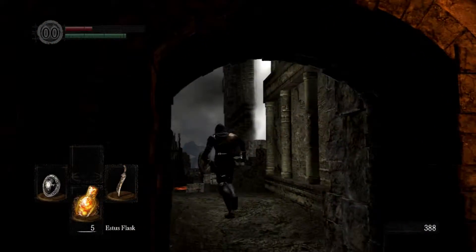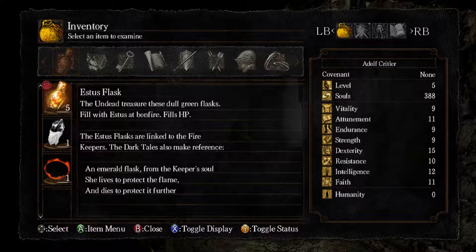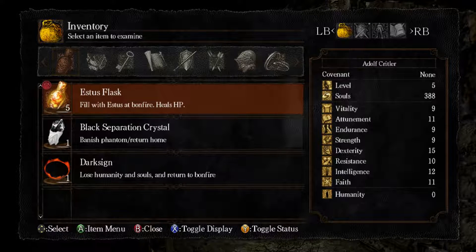That door up there is locked — I can't get through that. We didn't look at the descriptions for this stuff either. So, Estus Flask: the undead treasure these dull green flasks. Fill with Estus at bonfire — fills HP. The Estus flasks are linked to the Fire Keepers. The Dark Tales also make reference: an emerald flask from the Keeper's soul. She lives to protect the flame and dies to protect it further.